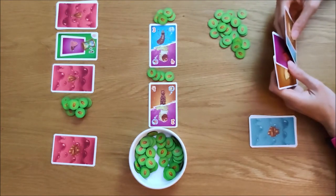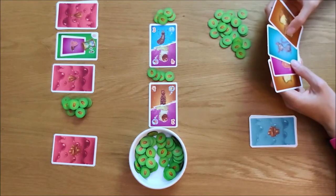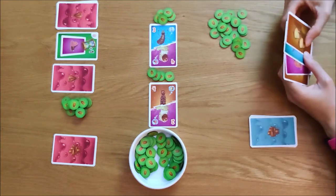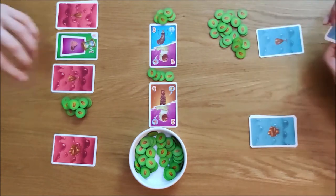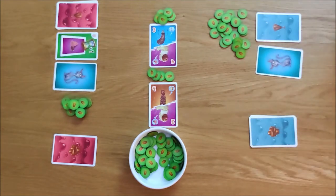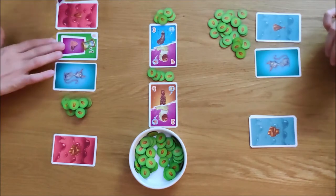We're getting close to the end of the game already. Dani has a big stack of bugs, but I've got a pretty good stack myself. We choose our lures and reveal — it should have been the lure card I left out, not the action card.